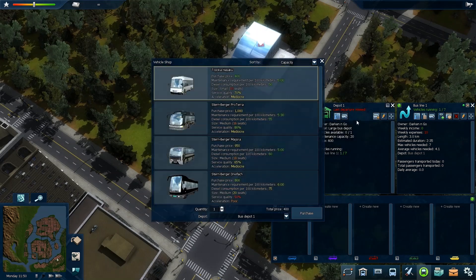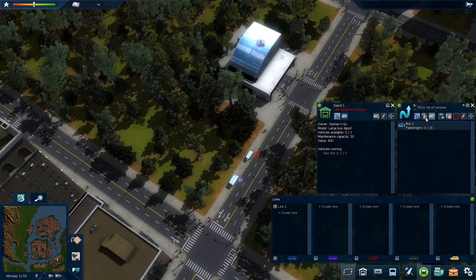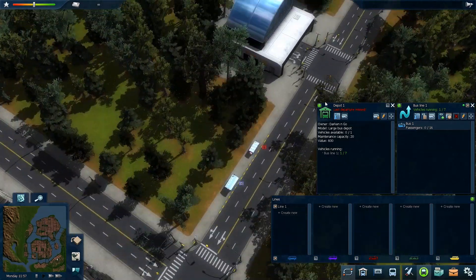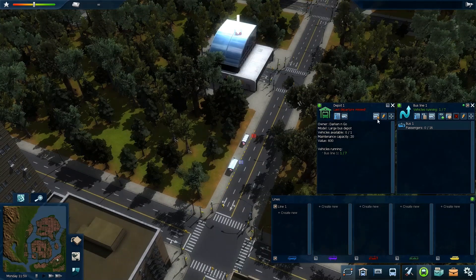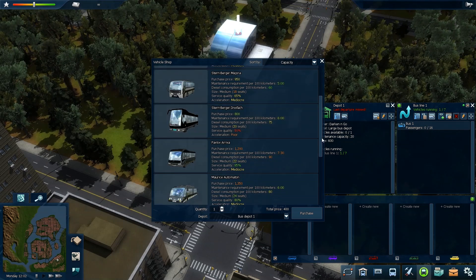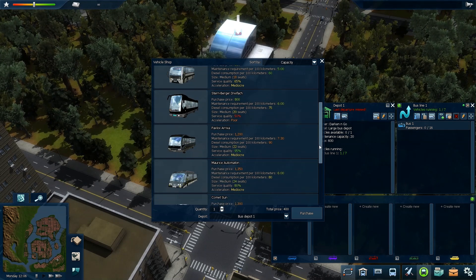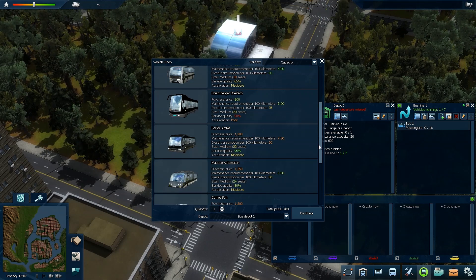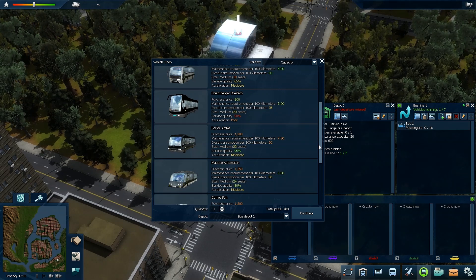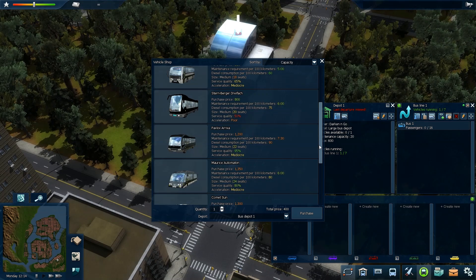Let's just sell all the buses we have and buy one of each so they'll just go around individually. The next bus is the Pavlov Arriva — the purchase price is 1,200, maintenance cost is 730, diesel consumption is 90. The comfortable seating is 22, probably goes up to 40 or so. Service quality is 95%, which is pretty good, and it has mediocre acceleration.